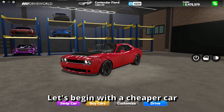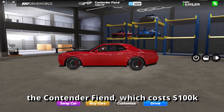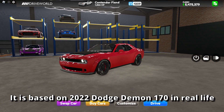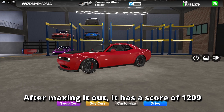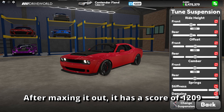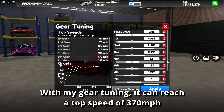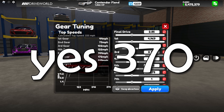Let's begin with the cheaper car, the Contender Find, which costs $100,000. It is based on the 2022 Dodge Demon 170 in real life. After maxing it out, it has a score of 1209. With my gear tuning, it can reach a top speed of 370 mph. Yes, 370.